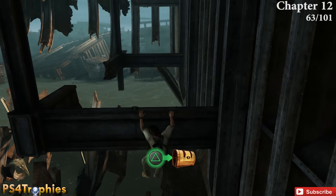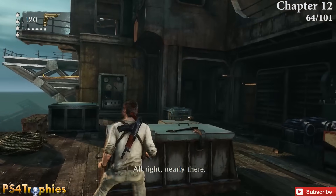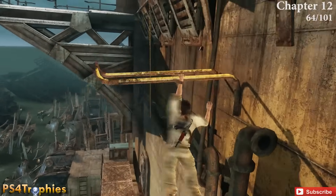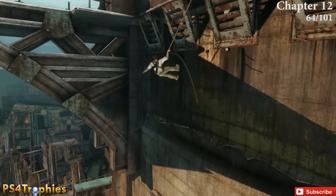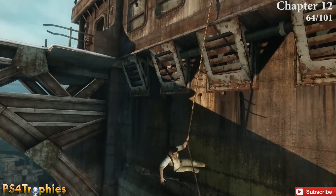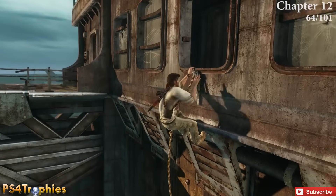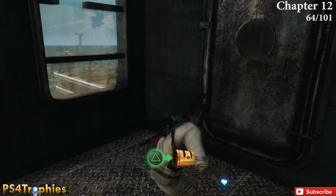After this, scale the side of a very large ship. At the very end of that section, jump across two yellow poles, then swing to a rope. Stop your momentum and actually walk up the rope — this is a very well hidden treasure. Enter this room and the treasure is sitting right there on the ground.